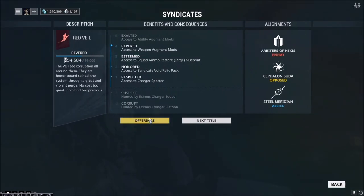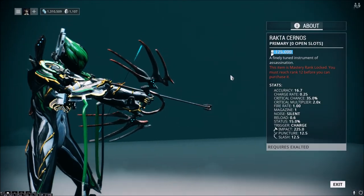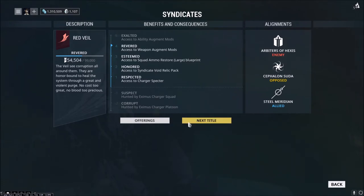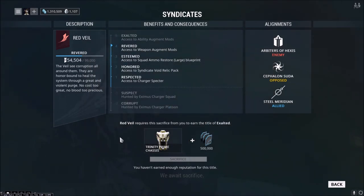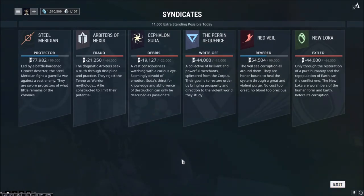The other syndicate I'm a member of is Red Veil. If we go through their offerings, they have the Rakta Cernos, which is one of the best bow weapons in the game and does a ton of damage. I actually have the requirements finished to get to the highest level of Red Veil. However, it looks like with the introduction of Oberon Prime they changed the syndicate requirements — before, you only had to get the Ash Prime Helmet, which I had already built and ground for forever. Now I have to get the Trinity Prime Chassis, which is really frustrating.